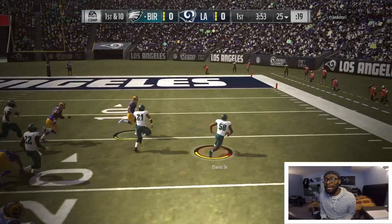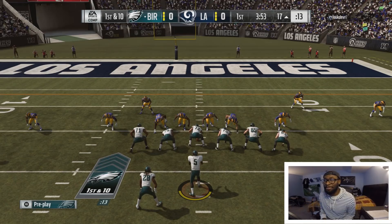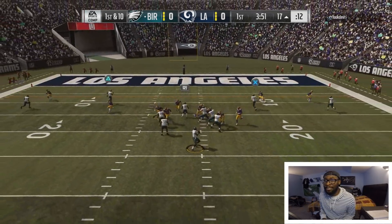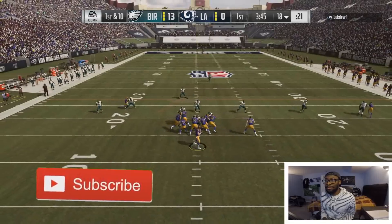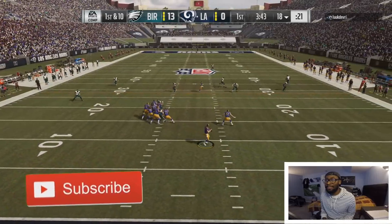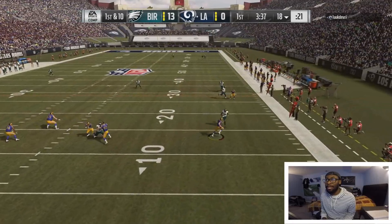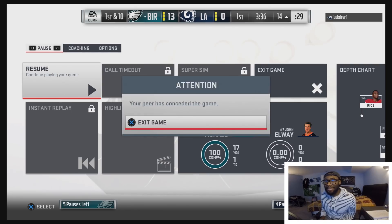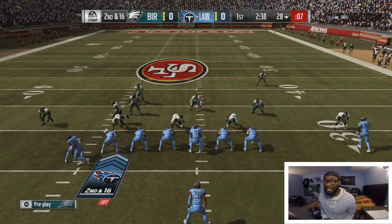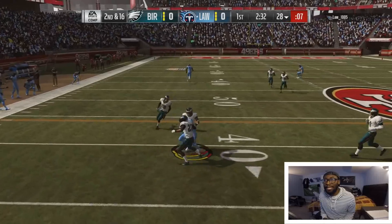First and ten - dropping back with John Elway, going over the middle - that's an interception, Thomas Davis diving for that one. Going down around the 15. There should be something green on the screen so we know exactly where the green zone is. Oh god, look at this - why is he making it so easy? That's 12 points. Defense has a bunch of legends on it. I'm gonna use Sean Taylor. He might have someone deep - never mind. The quarterback might be new - he hit that rage quit button. I don't think he was expecting a team this good.